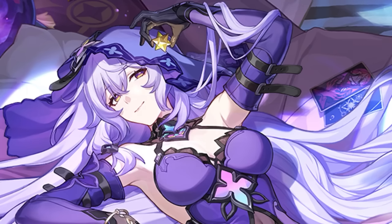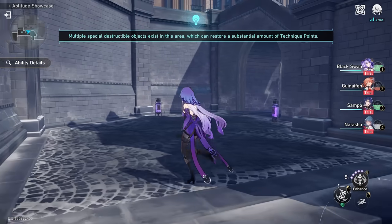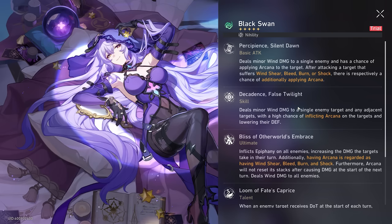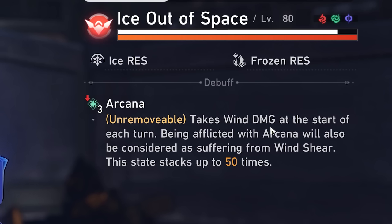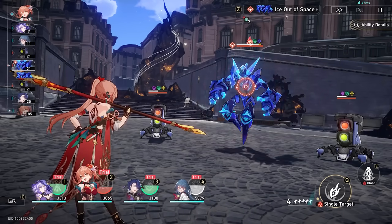Now let's try out the new character Black Swan. Truthfully I don't know too much about her kit yet so everything is going to be pretty new to me. I'm kind of hoping she works with Kafka. She seems to have some sort of enhanced ability — 'Excessive Praise.' She appears to apply Arcana, which is a lot of stacks. Arcana is unremovable, deals wind damage at the start of each turn, and is also considered wind shear — stacking up to 50 times.